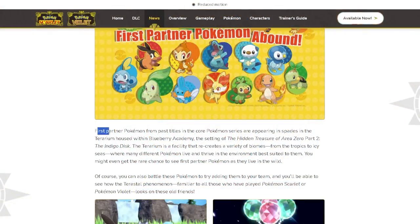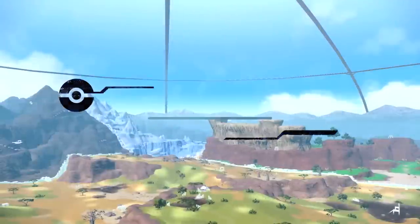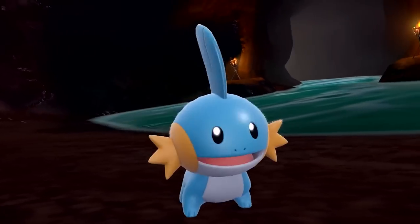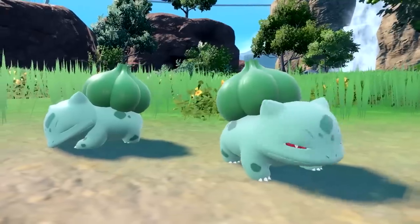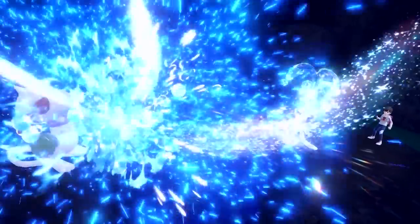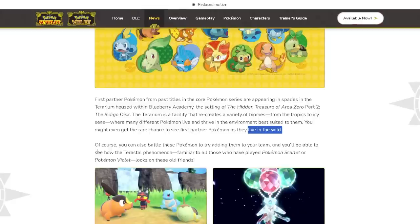You can see here the first partner Pokémon from past titles in the core Pokémon series are appearing in spades in the terrarium housed within the Blueberry Academy, which is the setting of the hidden treasures of Area Zero part two, the Indigo Disc. The terrarium is a facility that recreates a variety of biomes from the tropics to icy seas, where many different Pokémon live and thrive. You might even get the rare chance to see first partner Pokémon as they live in the wild, confirming that they are going to be catchable.